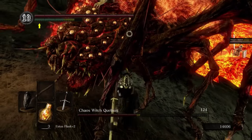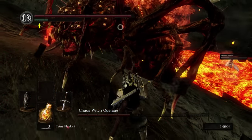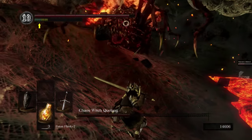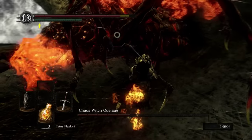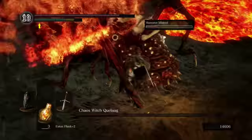In general, staying kind of right here next to the spider part side - oh, there's the hug. Having a high fire shield helps so much to stop that. Is Mildred dead? No, Mildred's hanging in there. Good job Mildred, proud of you.